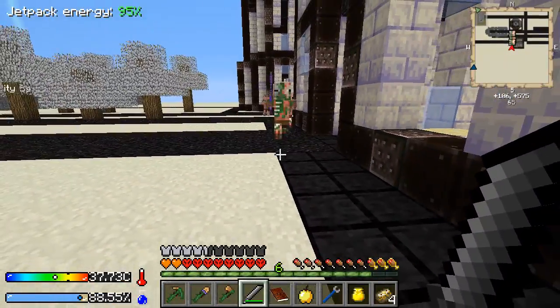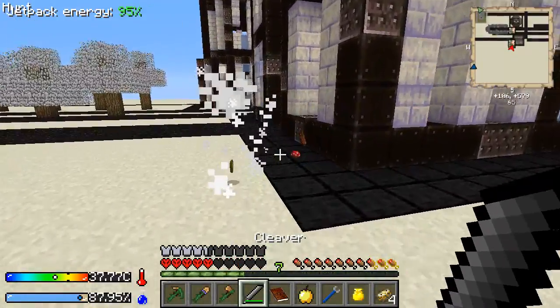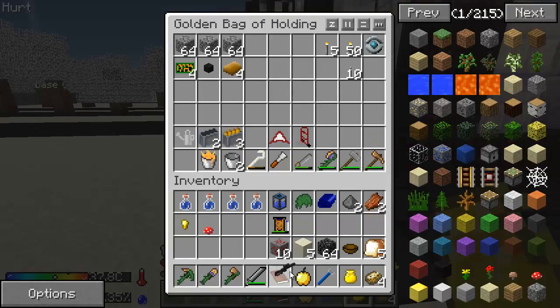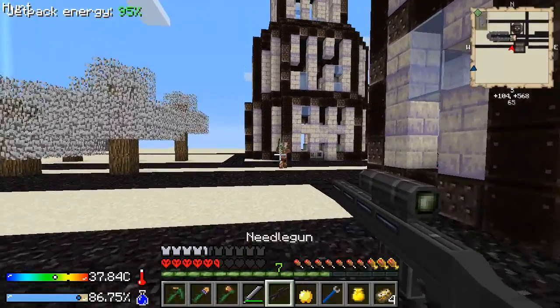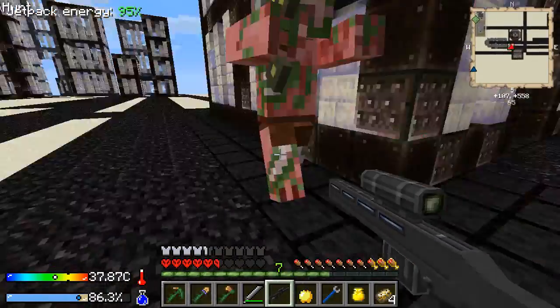He's got an enchanted sword. He hit me from far away. They have kind of far attacks. I'm wondering if I should use my gun on those guys, because that's going to hurt. And then three hits on that thing takes him out.